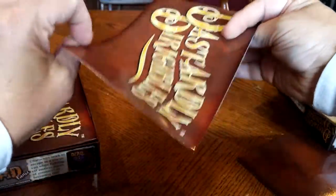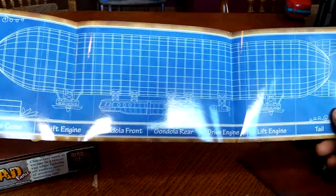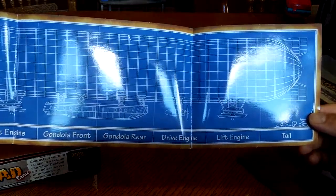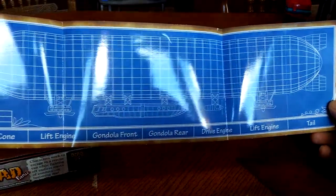Every player gets these. This is your blueprint, starting from left to right: nose cone, lift engine, gondola front and rear, the drive engine, the lift engine, another two lift engines, and a tail. So these are the seven different sections of your dirigible that you have to assemble.